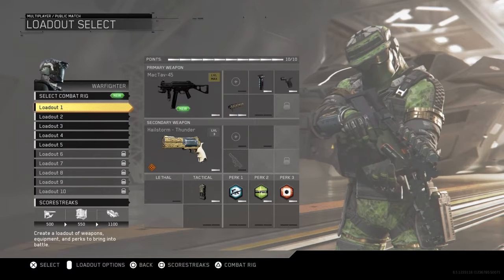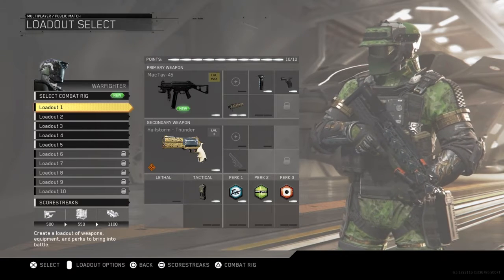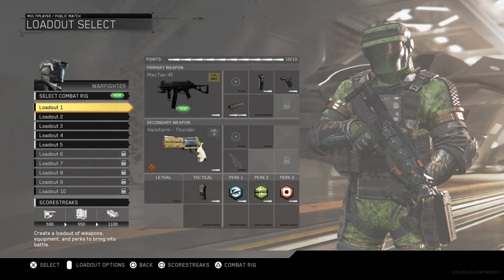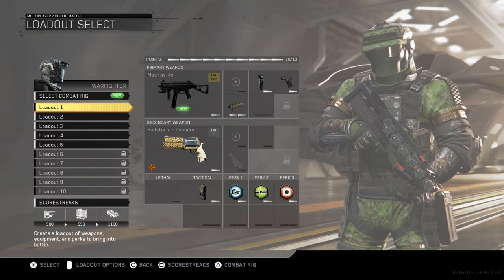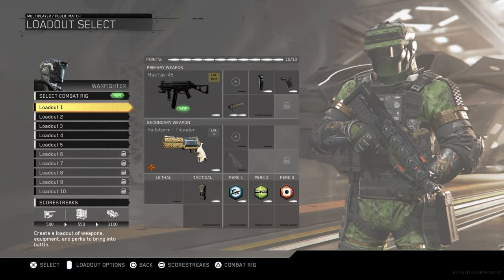Yo guys, what is going on? StallionProvy here, and today I'm back with another video. We're finally bringing you guys a gameplay with the UMP-45 — the Maktav-45 here in Infinite Warfare. This gun is pretty sweet if I do say so myself. Without further ado, get comfy and let's get right into the gameplay.